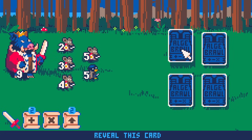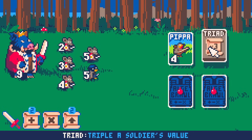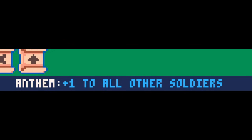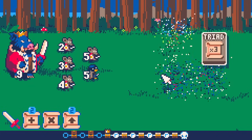We're probably going to pick another card. Pipa — plus 1 to Anthem. I don't know what Anthem is. And Triad — triple of Soldier's value. Plus 1 to all other Soldiers. We already have a plus 1 effect, but I'd like to know what Anthem is — maybe it's just the name of the special effect, like Stealth was. I feel like I'm lacking in multiplication, so let's just do that instead.